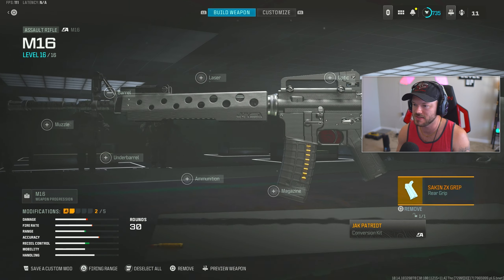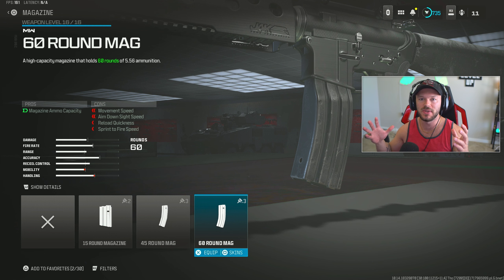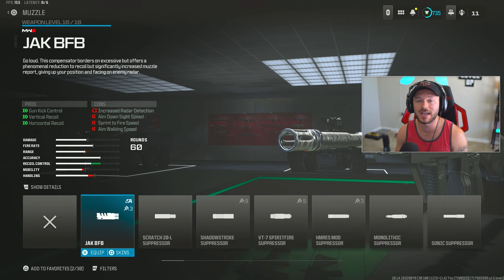Now we go into the magazine section - throw on the full 60 round mag. This is kind of the tried and true setup for an M16 or M4 build; you're going to want to run your biggest magazine which is the 60 round mag. I'm always a 60 round mag kind of guy if possible. Now in the underbarrel section, throwing on the Bruin Heavy Support Grip - we have to use one of these attachments because this gun is a pain to pull down on recoil. With this exact attachment setup it's going to be a lot more usable than pretty much anything else.